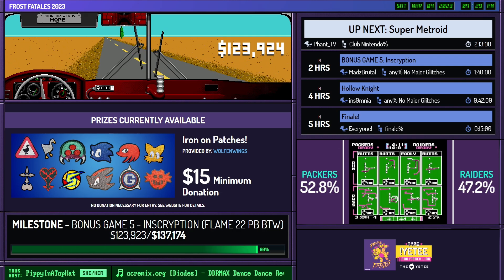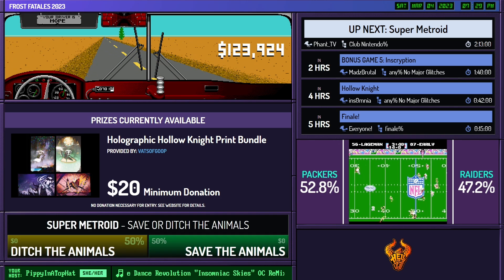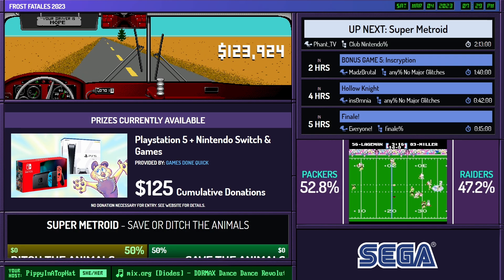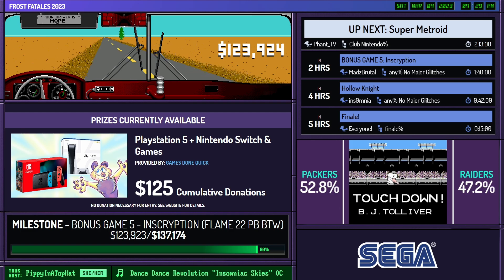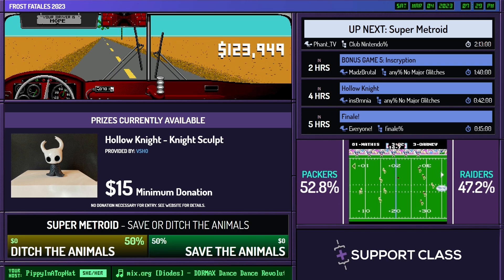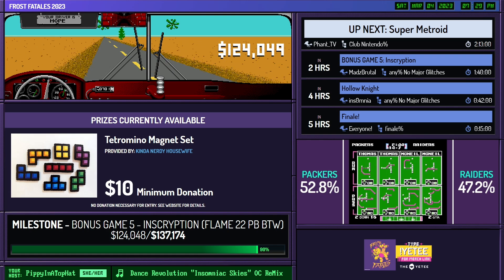The night's not over yet, because we still would like to beat our PB from Flame Fatales 2022, which is our milestone incentive. We are currently at $123,000, and we're trying to get to $137,000, and that will put Inscription on the schedule. Chat, you're doing amazing, and I would love to keep doing amazing. Okay, enough from me, more from donors!